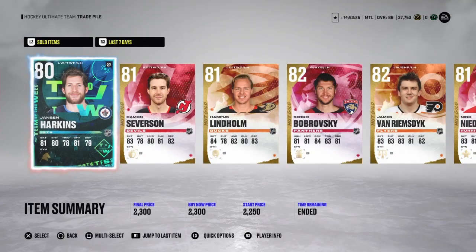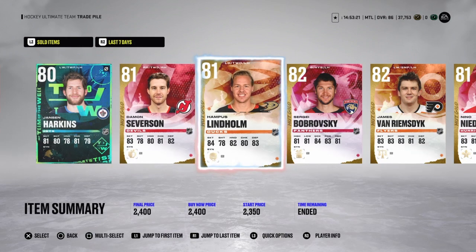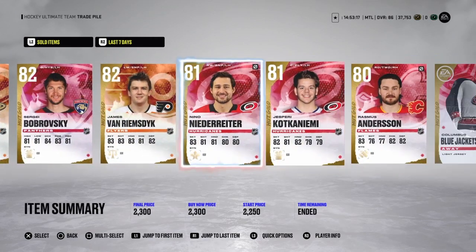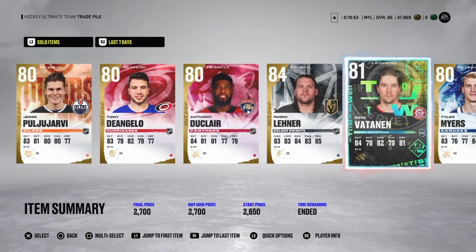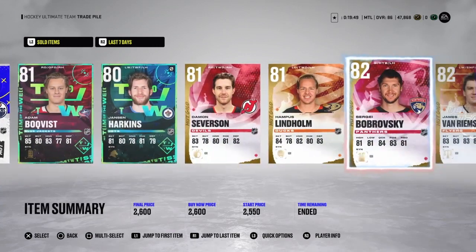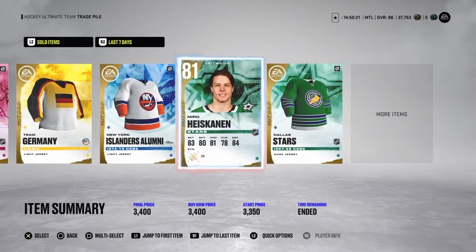First off, all you have to do is sell every player and every jersey you have. Put your players in your trade pile and compare their prices. There's not a lot on the market, which makes it much easier and quicker to put things up. As you can see from my sold items, all players go for above 2k and jerseys go for around 1k each.